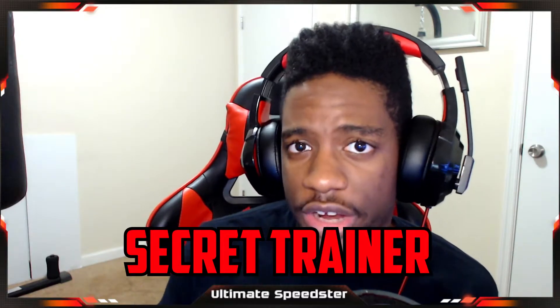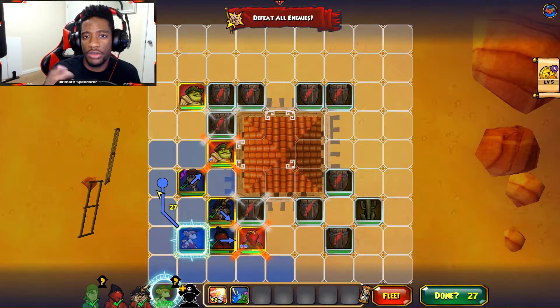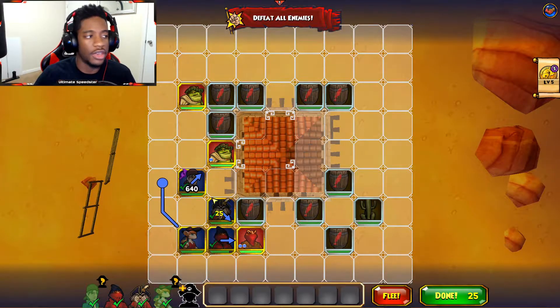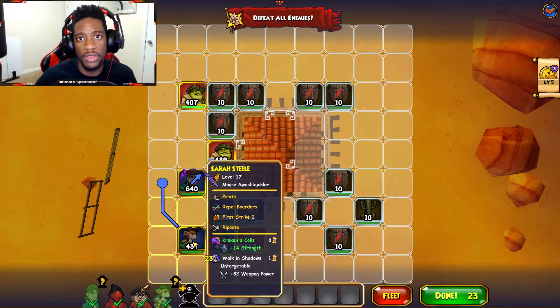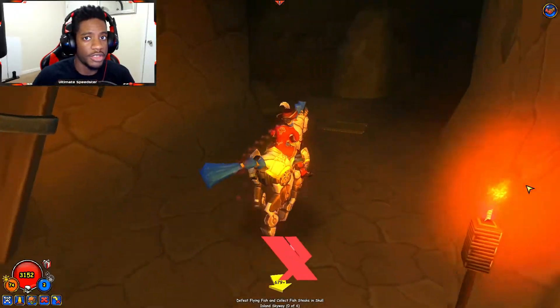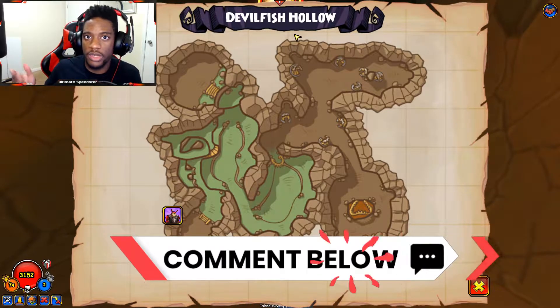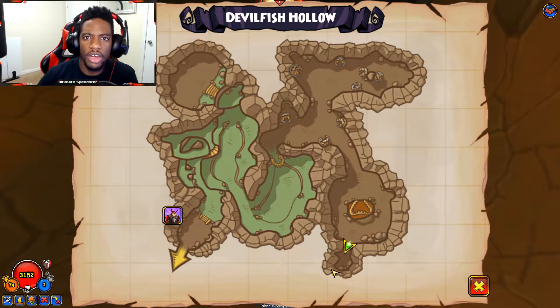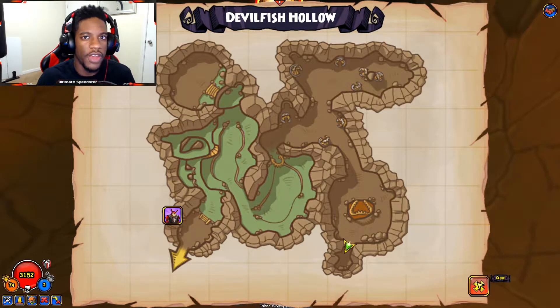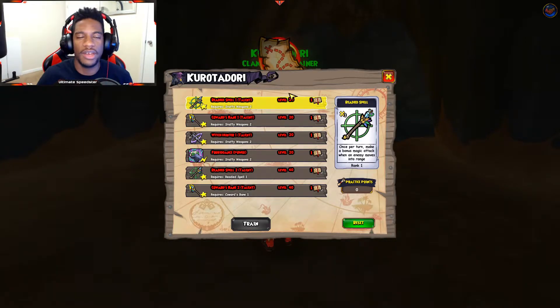There's also a secret trainer at Devilfish Landing who gives special abilities. The trainer switches out every one to three hours, so if the current school isn't what you want you can come back later. For example, if there's a Musketeer trainer and you want a Witch Doctor one, just wait and check back — the earliest you can access it is around level 25.